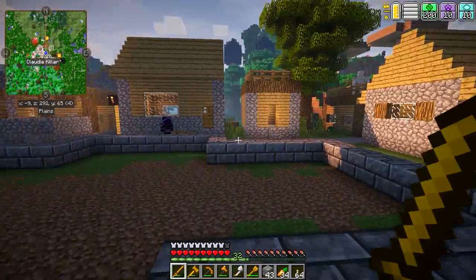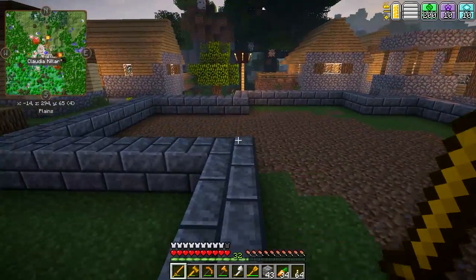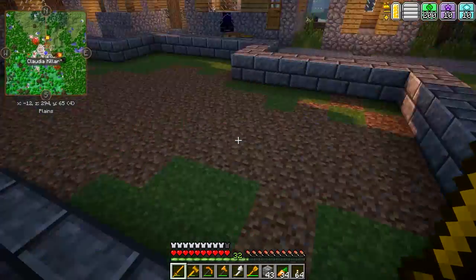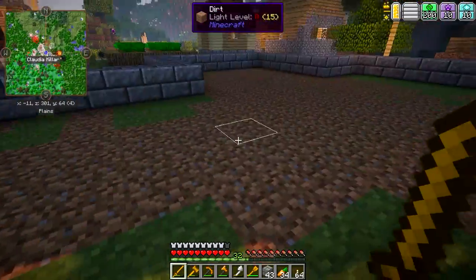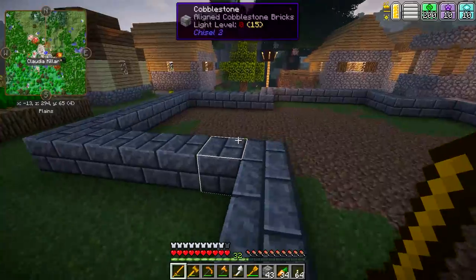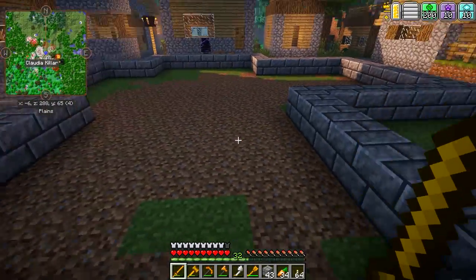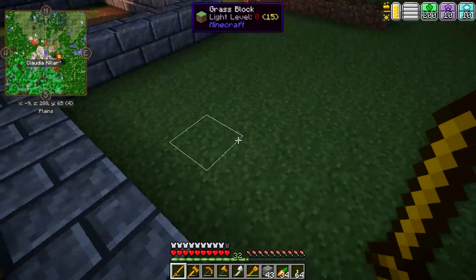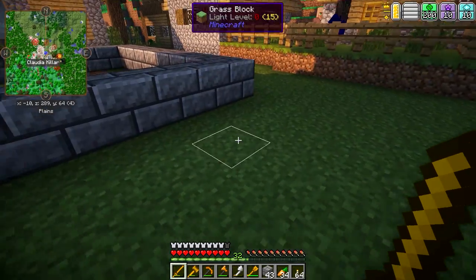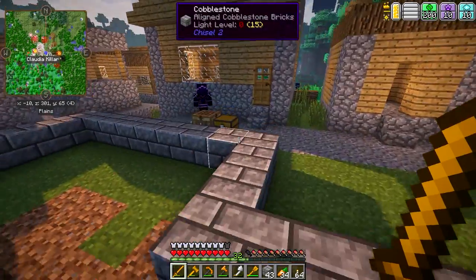The area is all nice and cleared out, and I've also got kind of the foundation of the house laid down as well. So we're going to have kind of an X or cross-shaped house. But some of the wings of the house are going to be a little bit larger than others, and that's fine — that's kind of what I was going for. It's going to be a little bit different shape than what we might be used to.